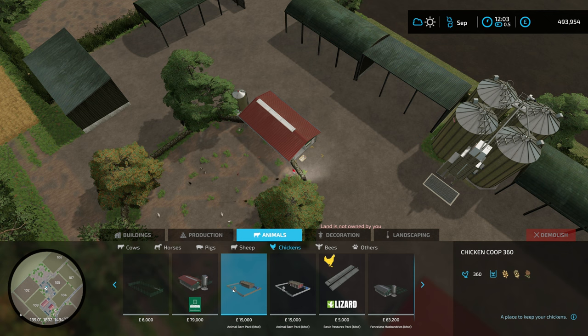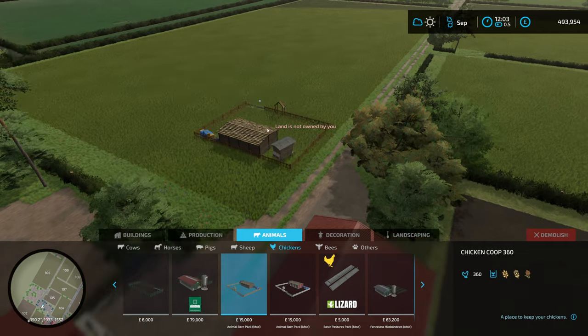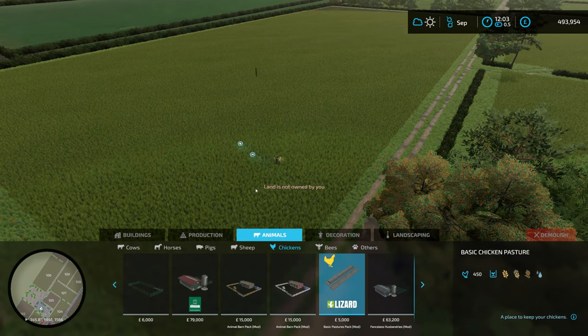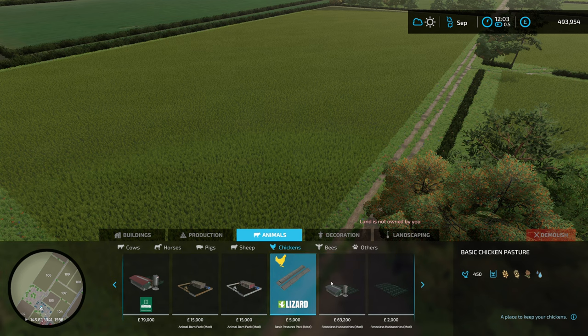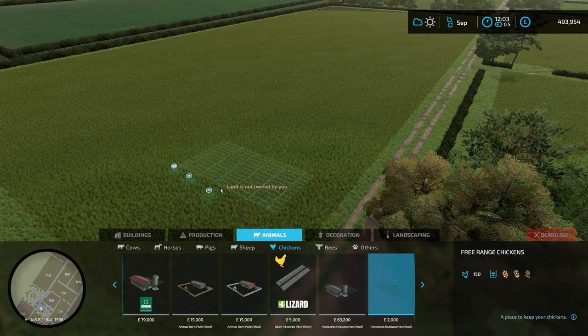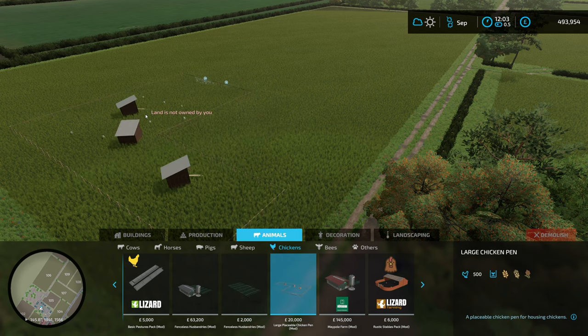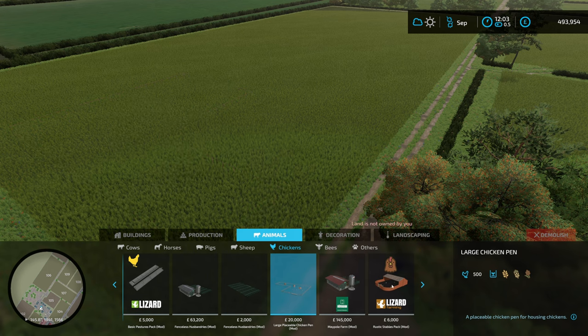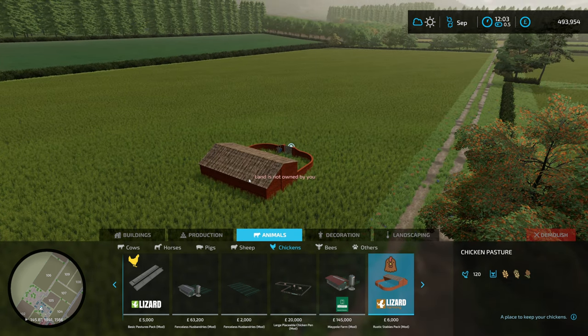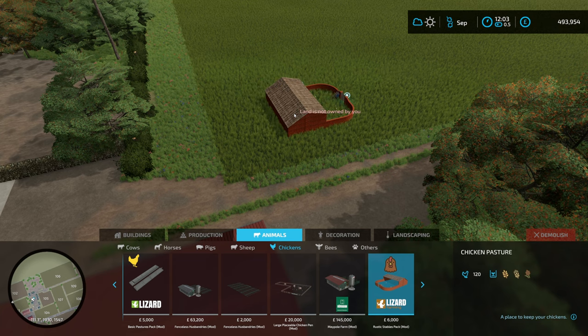The animal barn pack from Alien Gym is 15,000 pounds for a chicken coop holding 360 chickens. There's the basic pasture by Foo Farmer - five grand for 450 chickens, really good price. We've got the Fences Husbandry pack by Cookie Cat - costs a little bit more but holds 720 chickens, or 150 chickens for just two grand. The large placeable chicken pen by Mack Trucker holds 520 chickens, and Rowdy Christy's rustic chicken pasture is also available. I'll put links for all of these below.